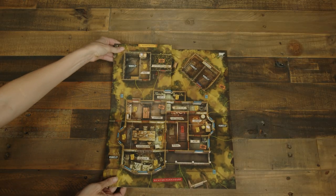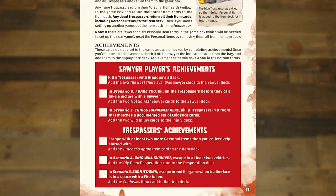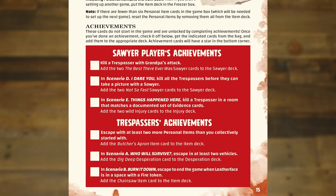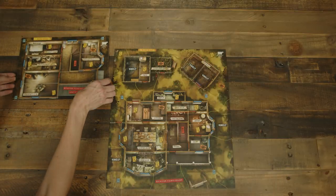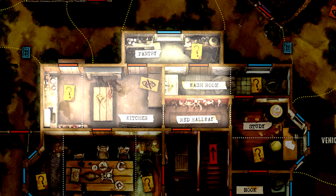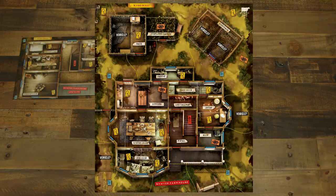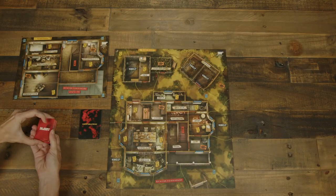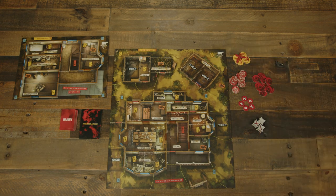Setup begins with the house boards placed in the middle of the play area, aligned the same way. For your first game, ignore the achievement cards in the separate bag — these are covered in detail on page 15 of the rulebook. House boards have an upstairs and a downstairs, and each board is divided by dotted lines into spaces. The house itself is also divided into rooms, some of which have one space, others have multiple spaces. Separately shuffle and place the desperation and injury decks face down, along with a supply of game tokens.